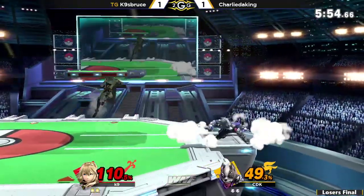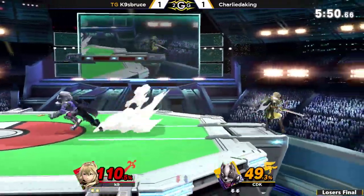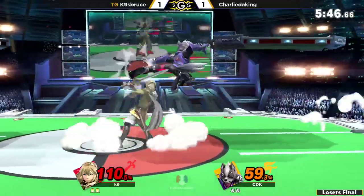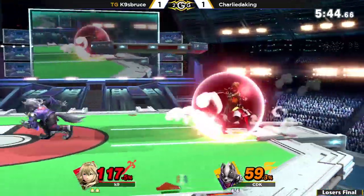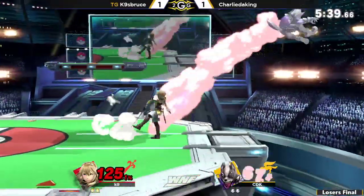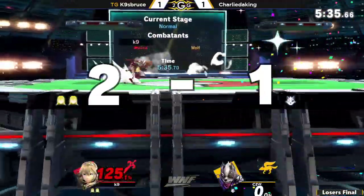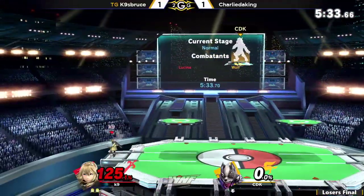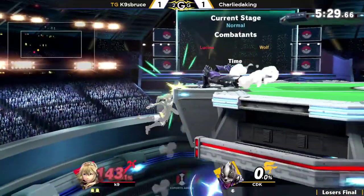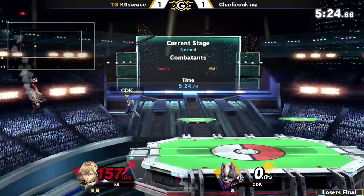Charlie opting to go in high to get center stage control, but K9 still manages to keep center stage. It's up to K9 to break out from the center. Both players just trying to get in their poking tools to tip the tide of the battle in their favor. But Charlie, unfortunately, SDs right there — he thought the horizontal recovery would snap ledge, but it just went down low and didn't grab ledge. That 90-degree angle is going to be the end of that — SDing at only 67%.